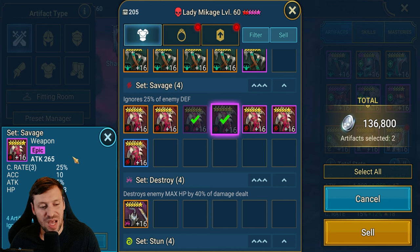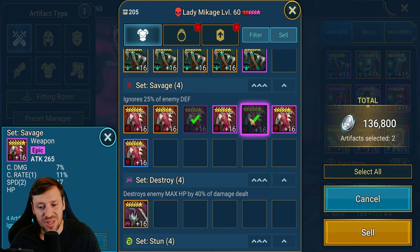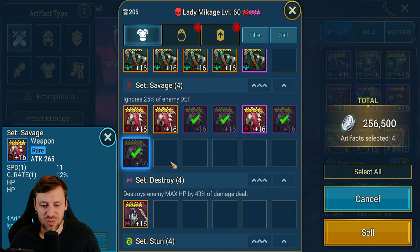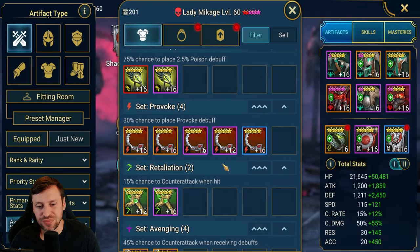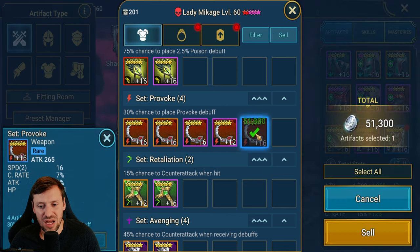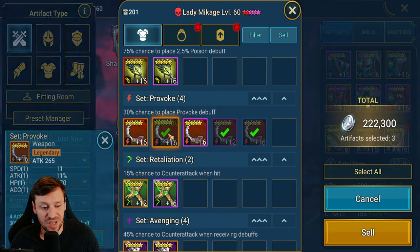This is a tough one because it's got a triple roll in crit rate, which is kind of good. This one is way better. I think that's the problem when we gear cleanse — this one has attack, crit rate and crit damage, but I'm never really going to use that piece. Same with this one — I just need to get rid of it. It's a shame, but this is what happens: we become attached to gear and we just need to get rid of it. I'm a little lenient with Provoke because I'm lacking Provoke gear on the account.